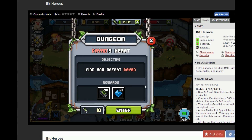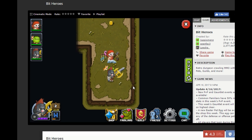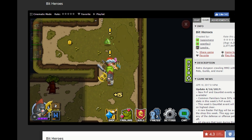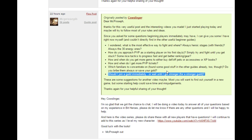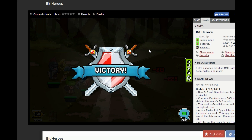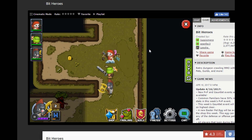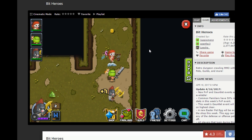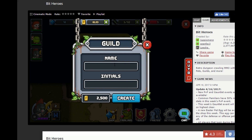We unlock the next castle. We can go ahead and beat the normal mode real quick. As far as the guild again, you can apply to one, or if you really want to add a new aspect of the game and you've never tried, you can actually create your own guild — I actually recommend trying this because it's pretty fun. You would come down to the guild tab, click create, and just walk through the steps. It's only 2,500 gold, which you should have just by doing your dungeons.